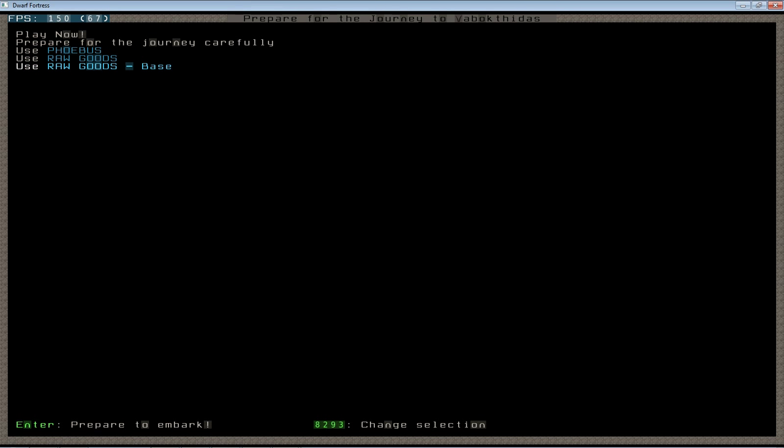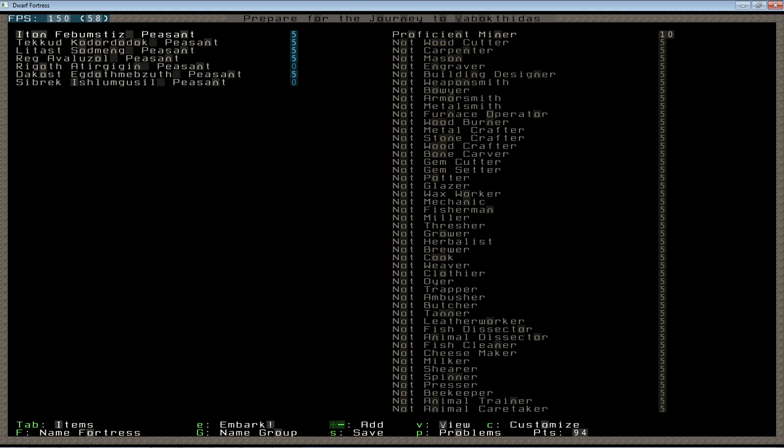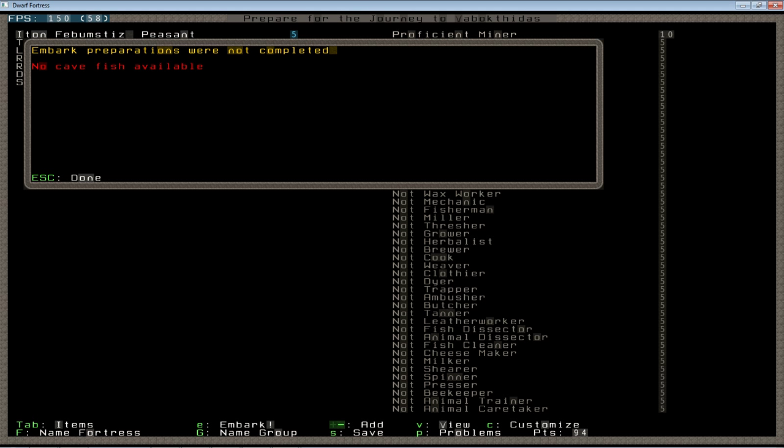This is the other init file that I uploaded to the Reddit thread earlier, and it lists the goods and skills I'll bring with me. One thing you'll notice when you pull this up — and you will almost invariably have the same problem — is it will warn you and say it couldn't use that preset. Hit escape and hit P, and it will list the problems that it ran into while trying to supply your caravan exactly like you told it to. This is a long-standing bug with Dwarf Fortress.